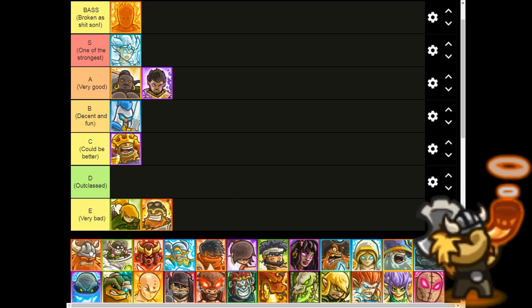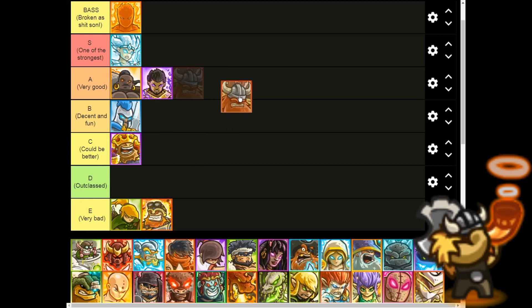Moving on to Ingvar Bearclaw — kind of an iffy one. He's kind of in between B and A. Because he's similar to Geralt, but he has better durability and provides a pretty decent amount of stalling power due to the ancestors that he summons, and they're not bad at all. So I'm gonna bump him up to the A tier. I feel like he is pretty decent and I just want to put him in A.